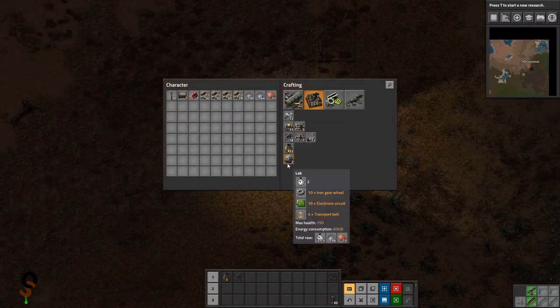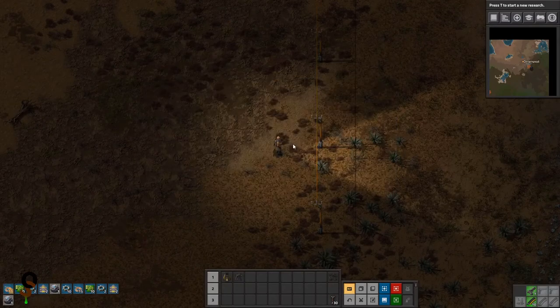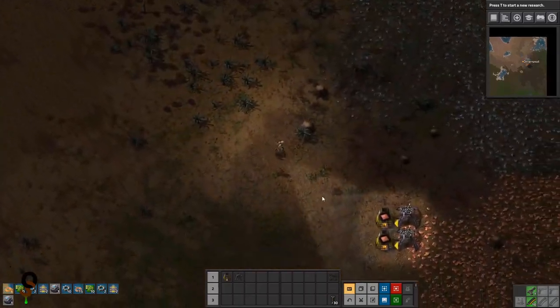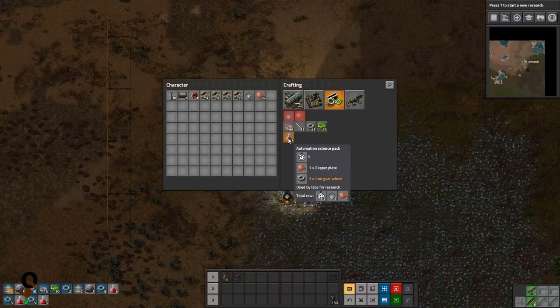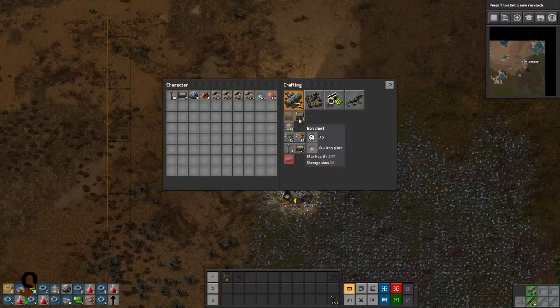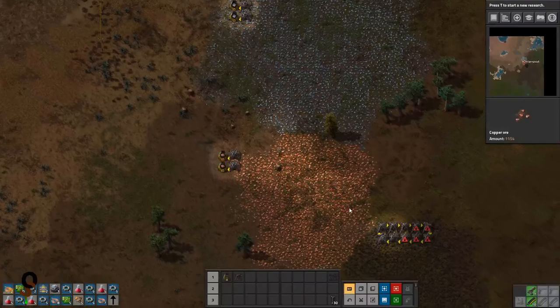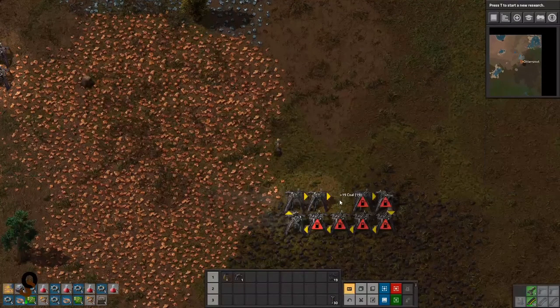Let's bring the power generation down here. Let's go ahead and make two research labs, because we need to start looking at automation. For automation we need 10 red science packs — we'll do 20 because we'll do automation and optics first. Let's go get some copper plates. We're getting a few more things made here. Okay, so this one's out — that is unfortunate.